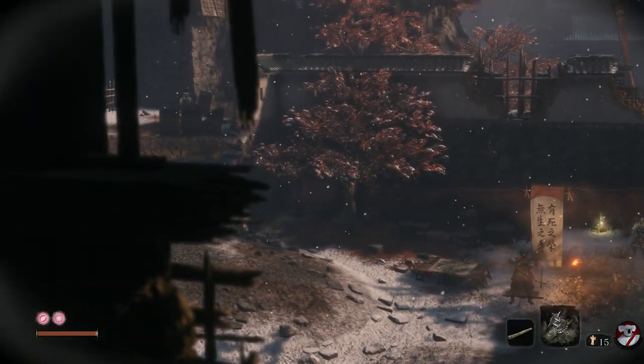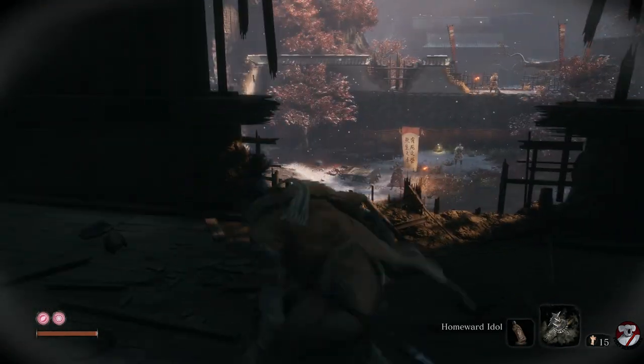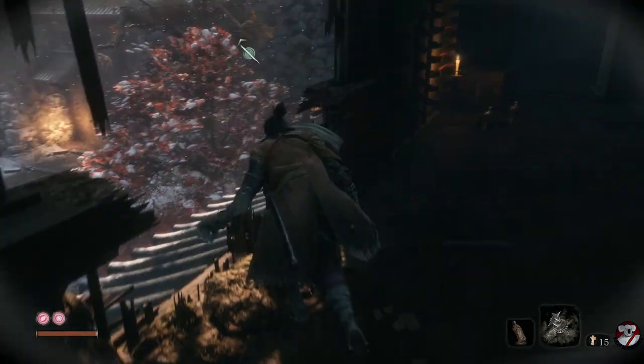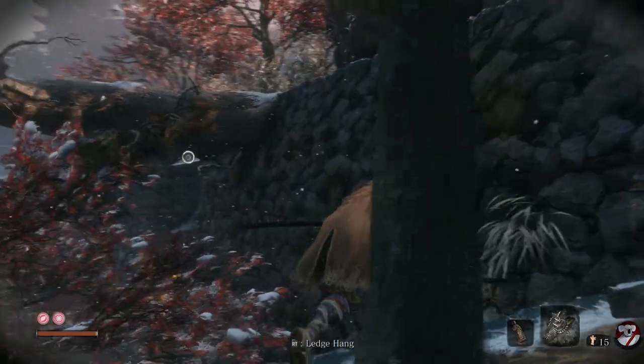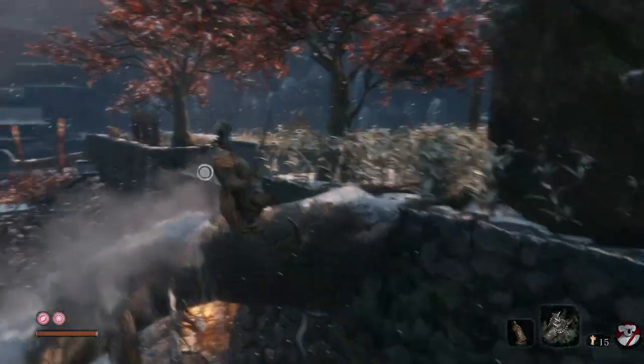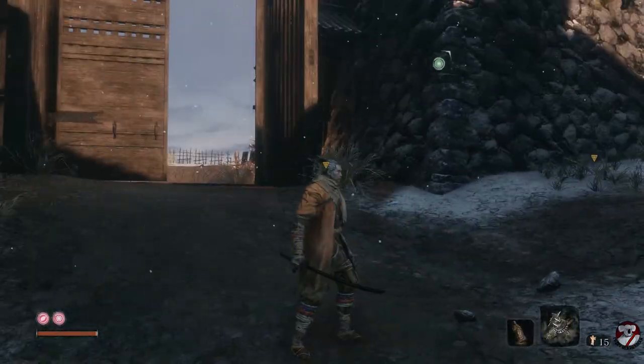The real problem children on this map are those two gunners, so we want to take them out first. The best way to approach it is to stealth crawl out onto this ledge, then grapple up to this trunk here.